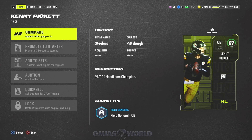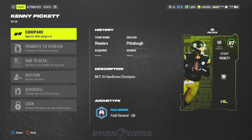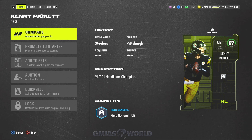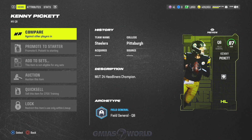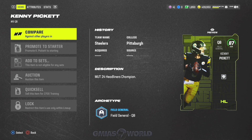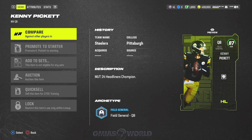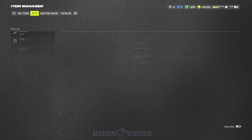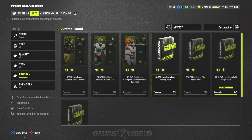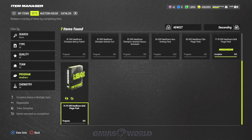This card — Kenny Pickett — sucks, and I did tweet that out at GMI's World on Twitter. If you want more live insight into what I'm doing, go to Twitter and subscribe. That's the difference with members — when I'm live streaming and you have questions, that's what you get. But for anyone doing a Steelers theme team and getting him, all of these cards still apply to completing those 10 sets. The easiest way to do it is that set I showed you.